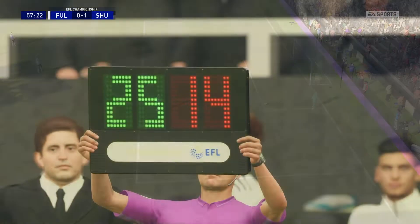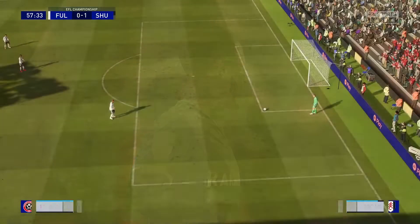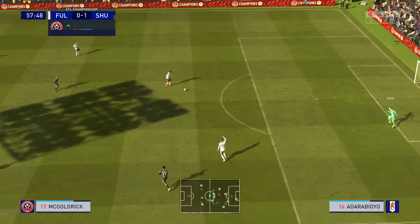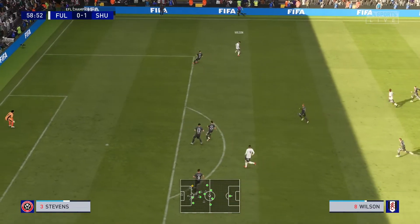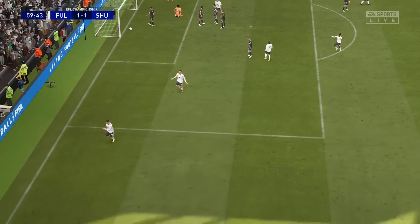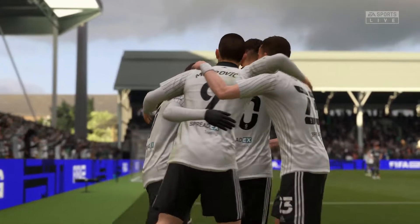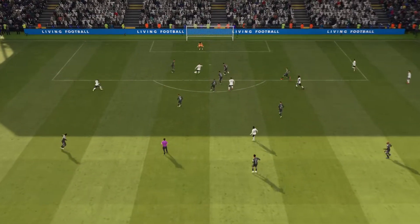And the substitution will occur now — Number 13 to be replaced by Number 25. Super substitution for Sheffield United. Coming off the pitch, Number 10 Billy Sharp, to be replaced by Number 11. Oh, nice ball over the top to chase. On the mark. Mitrovic — and a goal! To square the game. Edge of the seat, great stuff. Here's the replay — just look at that power, that's almost unstoppable. That's a great strike.